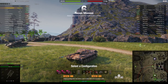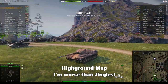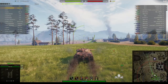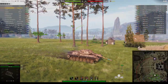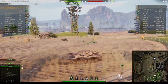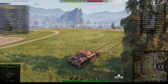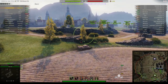In the second replay, we've got the Foothills map. Sly's still in his Leopard Prototype A, but there's no sign of Sean Bean. He's trying to get his third mark of excellence in this vehicle — he already has the ace tanker. You can see it's very similar in design to the Italian and French contestants for the European tank, much like the Standard B. Somebody was firing at him, and I think that may have been the Bourrasque in the town.